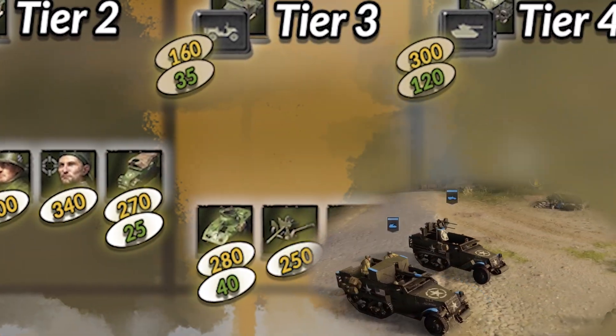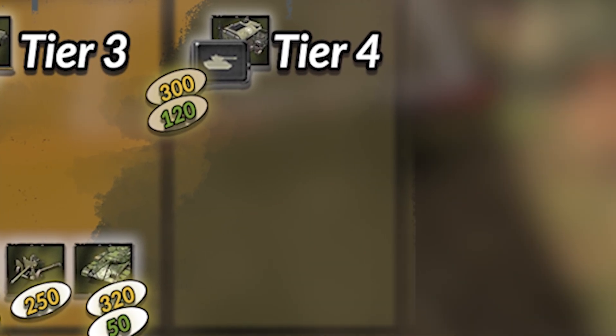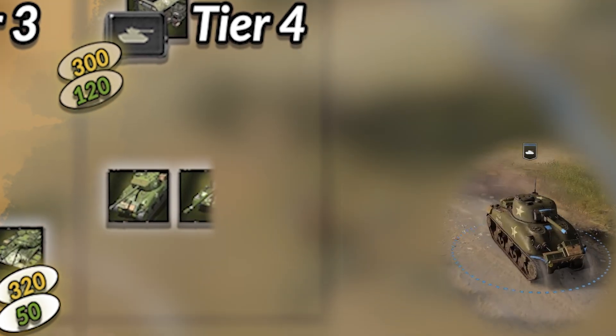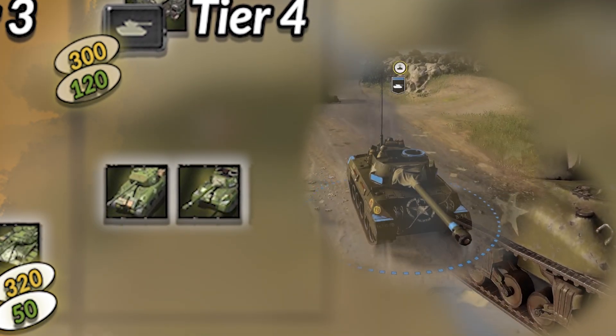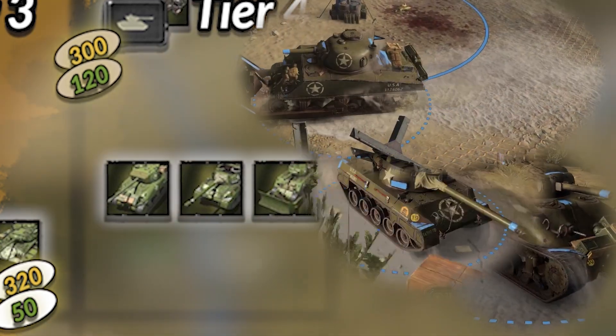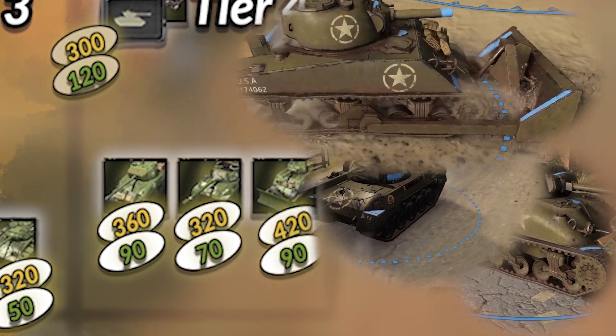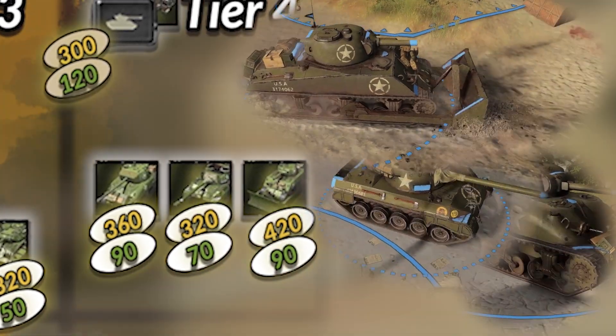Once the US reaches its final tier, Tier 4, it gets access to the generalist M4A1 Sherman, as well as the Hellcat tank destroyer. It also has access to a dozer Sherman, equipped with an anti-infantry howitzer. Thus the US has a quite nice vehicle roster of three quite distinctive vehicles.